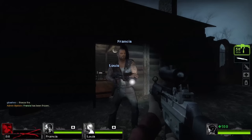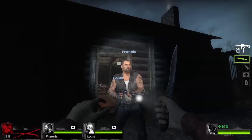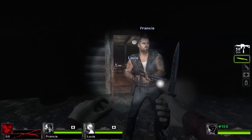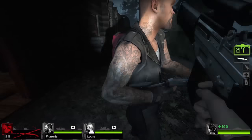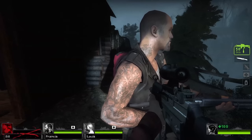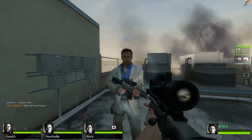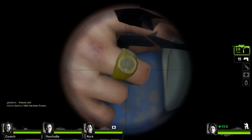Wrapping things up, let's take a look at good ol' Francis. This easter egg was one I found quite interesting. If you take a look at Francis, he obviously has a lot of tattoos, with one specifically being a circle with skulls and arrows. This tattoo looks pretty cool — so cool, in fact, that one of his fellow survivors happened to be wearing some merchandise with the same design. Going to any map featuring the Left 4 Dead 2 crew and zooming in on Nick's hand, you will notice a familiar design on one of his rings.